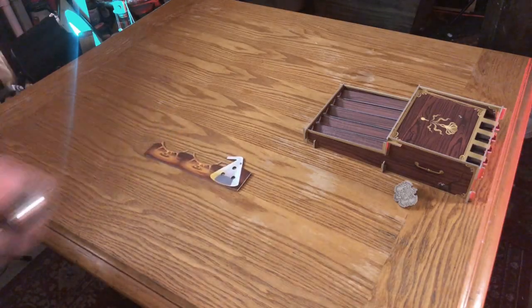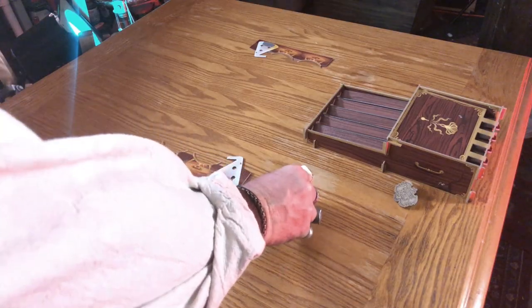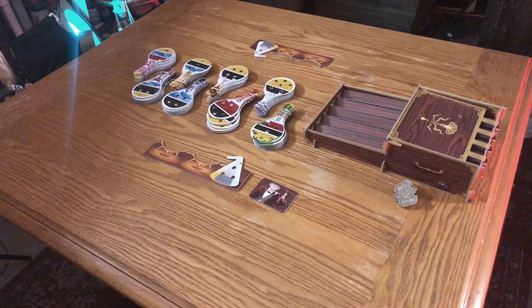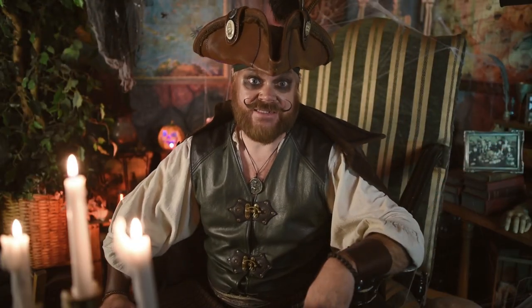Each player gets a desk to work on. Drop it in front of you and leave some room to build. Determine your first player and give them the first player token. Sort out all the potions by their eight types — you can tell the difference by the stoppers on top. Now take two of those types out of the game; you'll have to check them out next time.